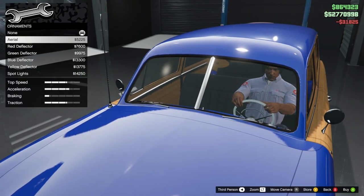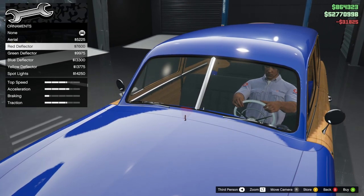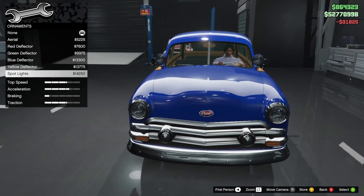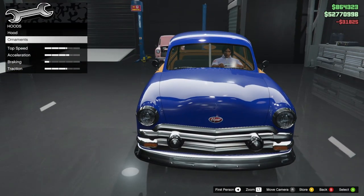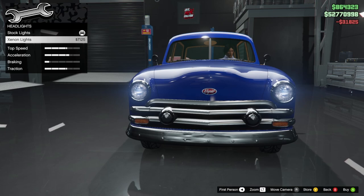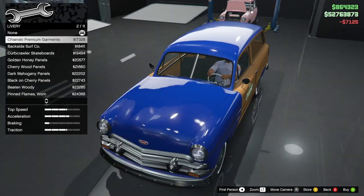For ornaments, you can add an aerial, red deflector, green deflector, blue deflector, and a spotlight. I'm not going to have any ornaments — I don't think they look good. For headlights, xenon lights — even though it's an older car, I don't care.